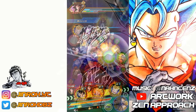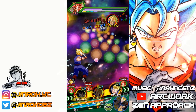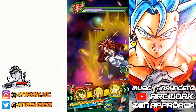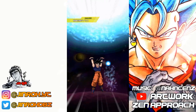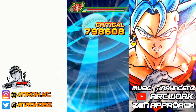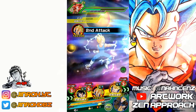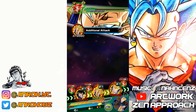Similar to the LR Spirit Bomb Goku video I did recently, I'm going to have him linked up with Majin Vegeta for most of this video, because of his ability to convert Agility Ki over to Strength Ki — that's going to help boost Goku's attack power based on the amount of Strength Ki collected. This is probably a much weaker version of the LR Spirit Bomb Goku.